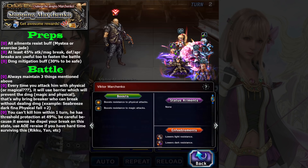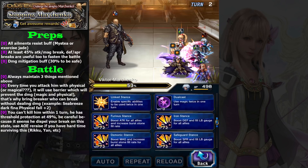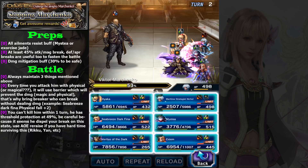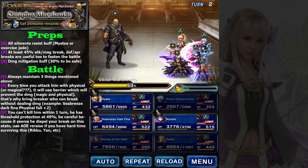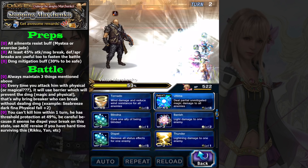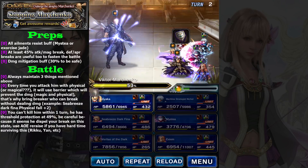On this turn you cannot attack him, because as you can see, he has boost resistance to physical attack and boost resistance to magical attack. Let's try — see, it doesn't drop anything. So let's have Nicole use Link Stance and increase LB gauge. For Misty, simply refresh Clear Veil. And for Sea Breeze Darkfina, don't use magic — you cannot use magic because there is an objective: no magic.